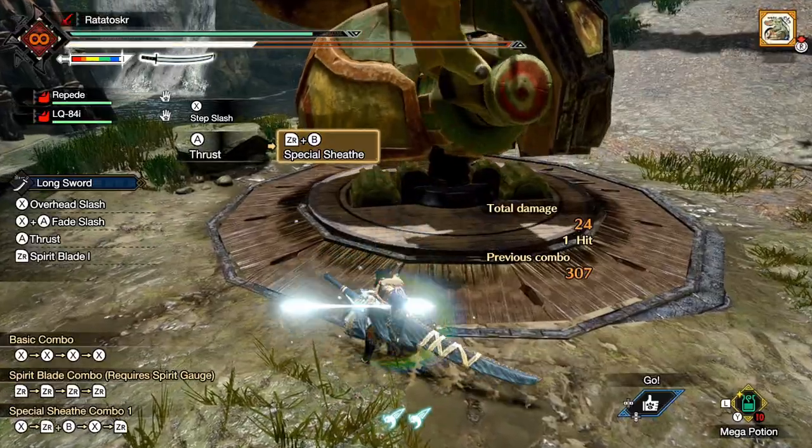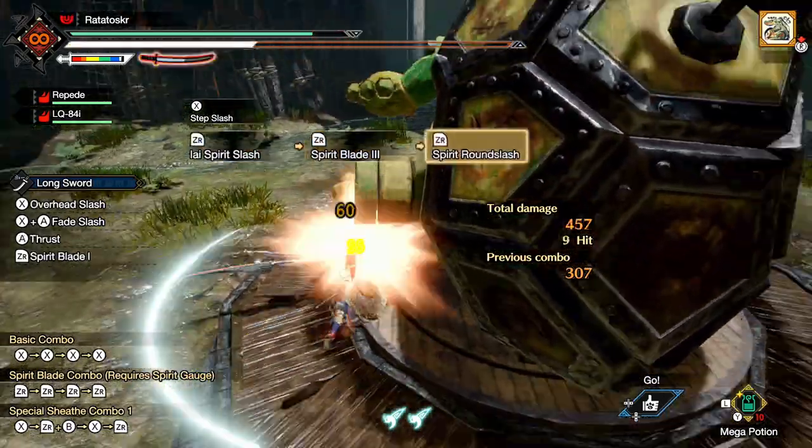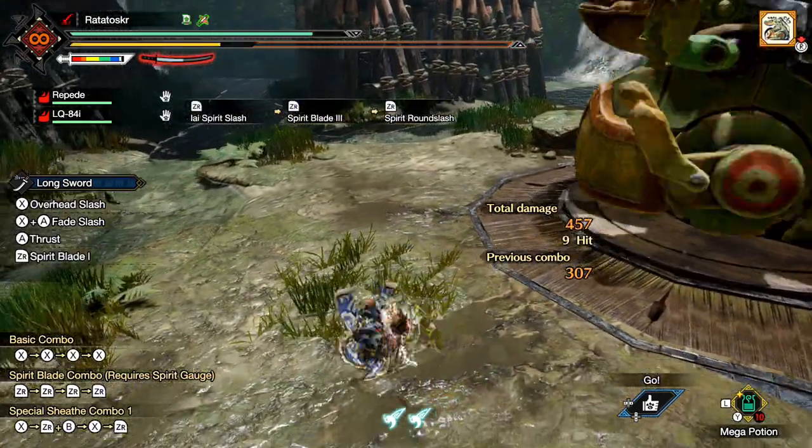Number one. After a successful EI Spirit Slash, you can go straight into the third and then fourth moves of your Spirit combo, assuming you have enough gauge.